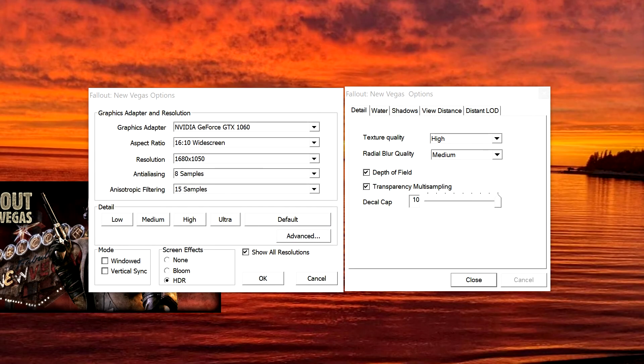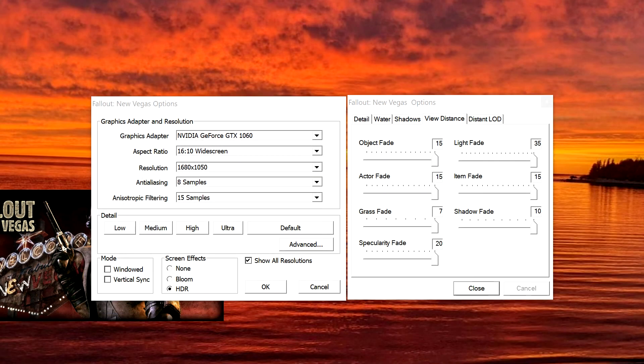When it comes to launcher options, most of them are not going to affect your framerate, aside from the fade settings. Keep actor fade at 15 because it affects gameplay so much — you don't want NPCs popping up right in front of your face. Object and item fade should also be maxed out, but at least keep them above 10. Shadow settings and specularity seem to have no impact on framerate since only NPCs cast shadows. LOD settings also seem to have no impact, so keep them maxed out unless you're on a very low-end system.